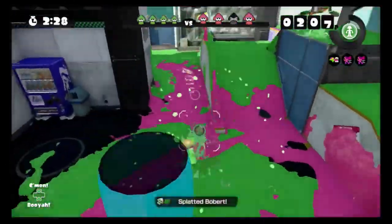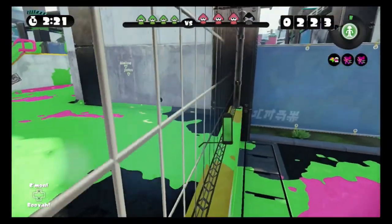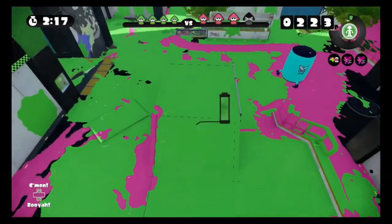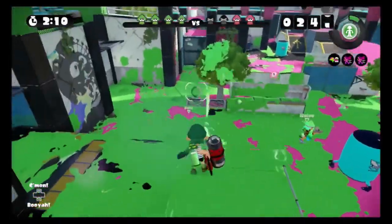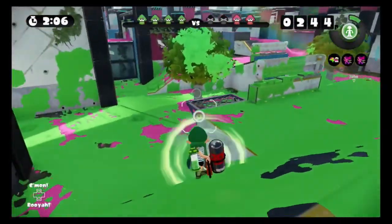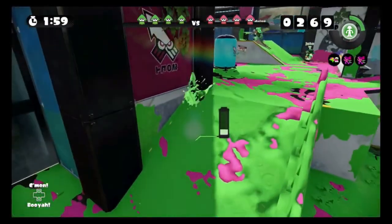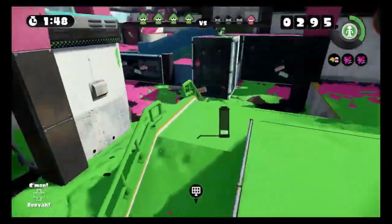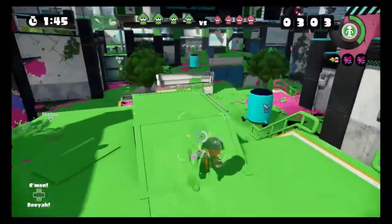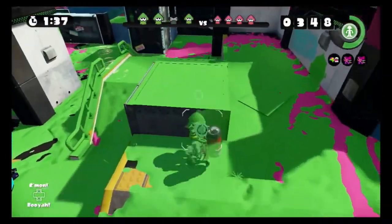That's one — where'd the guy go? Is he back here? I think he fell down to mid. My brain doesn't know what to do. What's my sub? Sprinkler — I thought it was ink mine, that's why I put it there in the worst spot possible. Good double from the team, my team's nuts! I'm gonna get carried and I'm so fine with that. Get those sprinkler shenanigans out, we're not doing that.